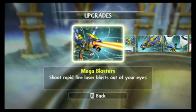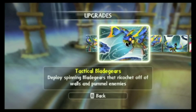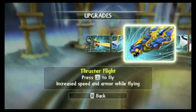We've got mega blasters — shoot rapid fire laser blasts out of your eyes. Tactical blade gears — deploy spinning blade gears that ricochet off of walls and pummel enemies. Thruster flight — press Z on your remote to fly, increasing speed and armor while flying.